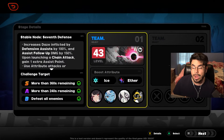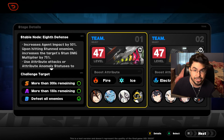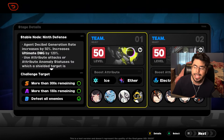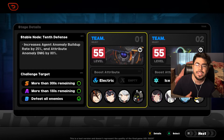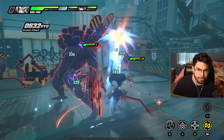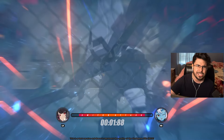Shiyu Defense is basically your Memory of Chaos or Spiral Abyss equivalent — similar to Honkai Star Rail and Genshin's mode where you go against waves of enemies, fight a boss, get timed, and see if you can clear. It's very similar to Star Rail and Genshin in that you have two teams on each side — three characters per team — and there are certain buffs depending on the floors you're on.